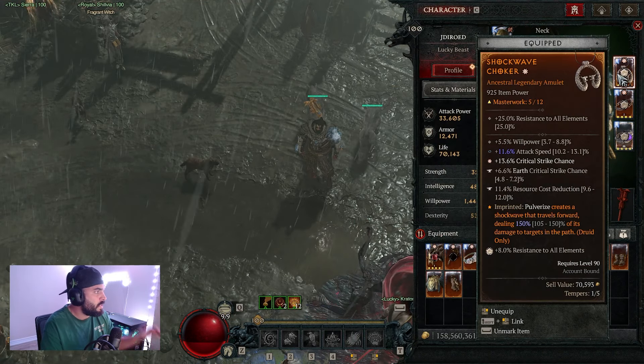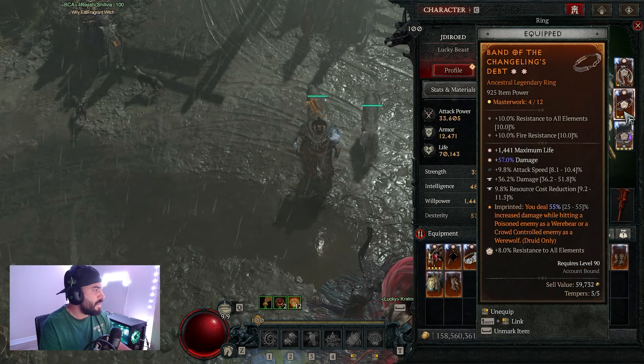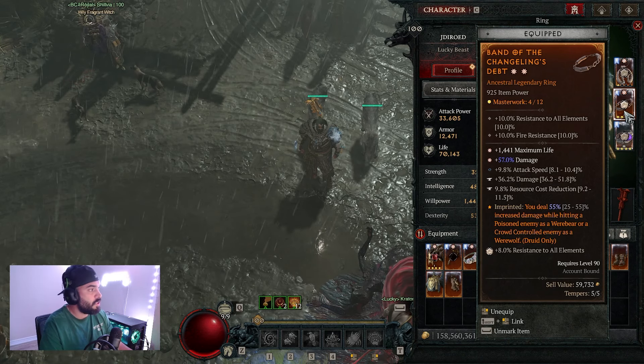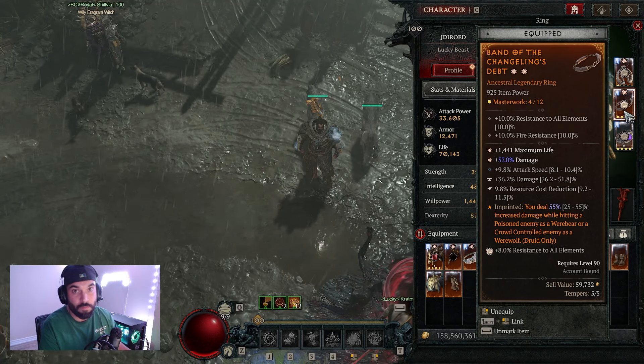Moving up to our necklace piece, we're going the shockwave aspect, which increases the damage we deal with our pulverize. Moving down to our first ring, we're going the aspect of the changeling's debt, and this increases the damage we deal to poison enemies while in werebear form.